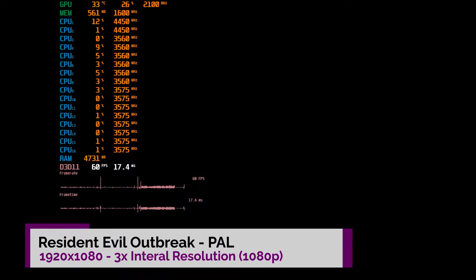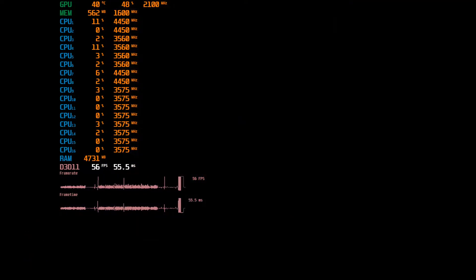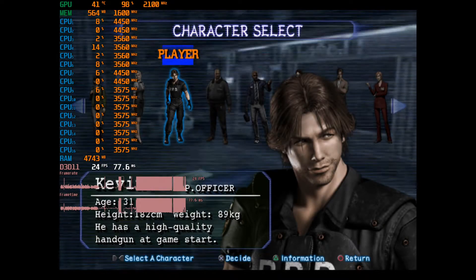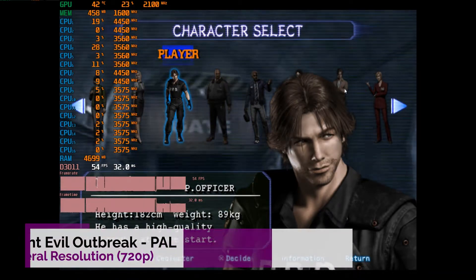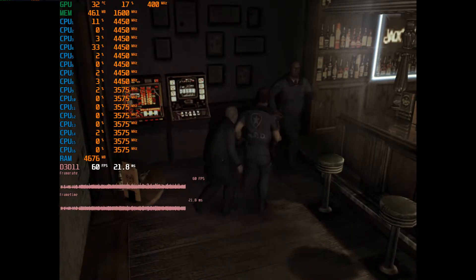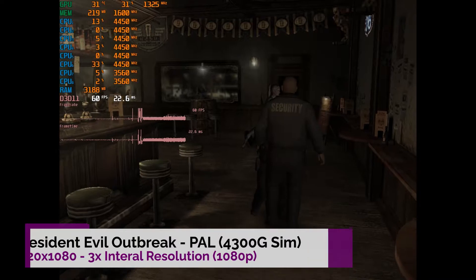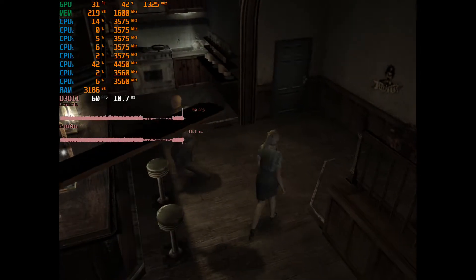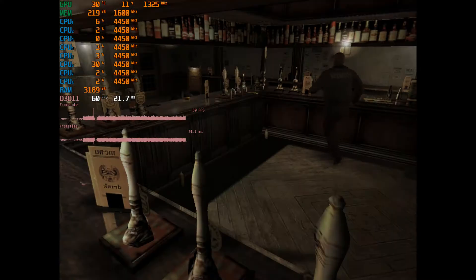Now for Resident Evil Outbreak — this is the PAL version running at 60Hz. At 3x internal resolution certain screens, like the level select and character select, drop down into the 20s FPS for whatever reason. But in game it's actually fine. At 2x internal resolution the menus are fine and in-game performance is perfectly good — you could probably run 3x in-game with no problem on this APU. The same applies to the simulated 4300G: absolutely fine performance, no issues, perfectly playable at higher resolutions. Just watch out for those menus — there might be a fix but I'm not aware of one.